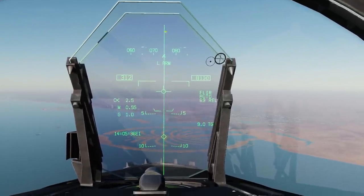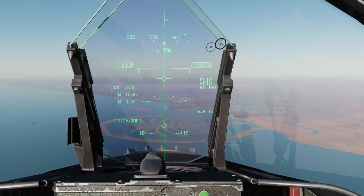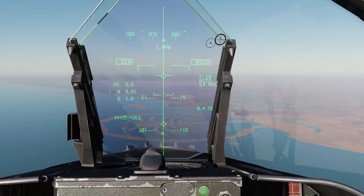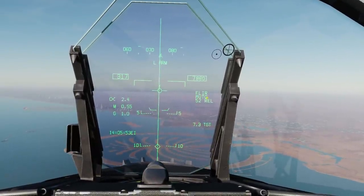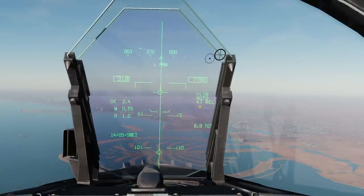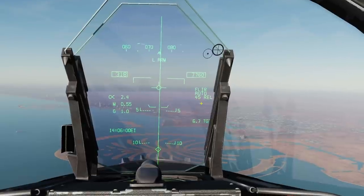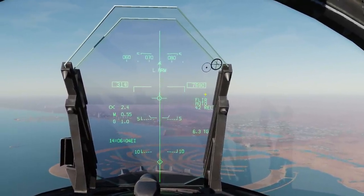We have our steering line here. The idea is we want to keep our velocity vector on the steering line for steering guidance. We can see that we have a target designated through our FLIR here. We have auto mode selected, and a countdown in seconds until the bomb will be released. When that reaches five seconds, a timing cue will drop down the steering line.